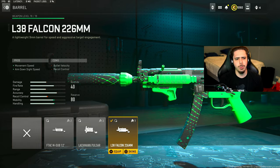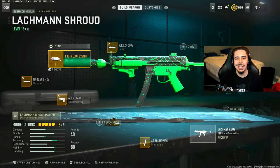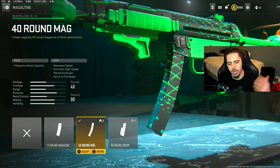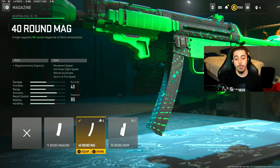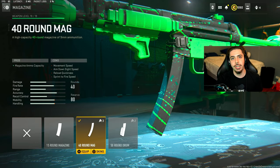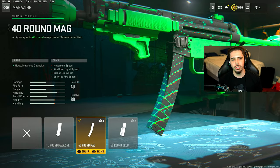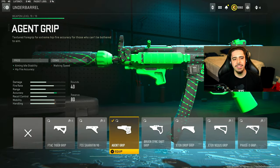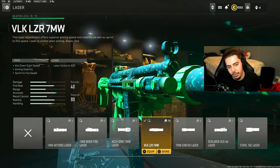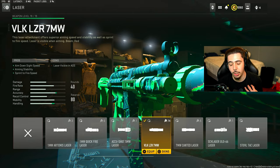I then throw in the Falcon barrel — I get movement speed and ADS speed, which helps me be a little bit more quick and snappy with my movements. The rest of the attachments are up to you. I did the 40-round mag because I'm going to be using this in burst fire mode, so you won't be burning through ammo as much — you're not going to need the 50. I have the agent grip for better accuracy, and then the VLK laser, which gives me aim-down-sight speed and sprint-to-fire speed, which I find to be incredibly important.